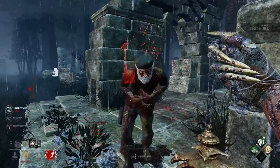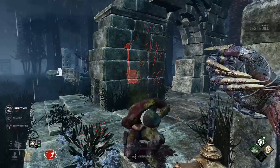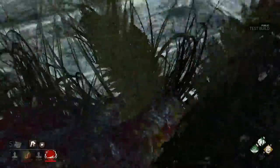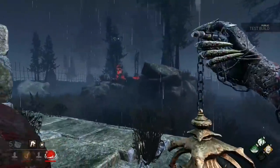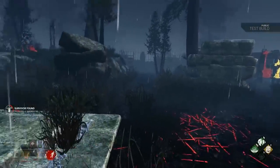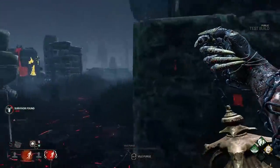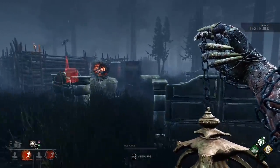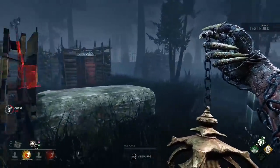Sometimes you'll chase a survivor around an area where it's too hard to get into full stream on them. Even so, a small amount will put a survivor on a timer at absolutely no effort to you, so at least cover a pallet or window they will use with Vile Purge. Because you're a standard move speed killer, you can actually just chase normally as if you were Wraith or some other killer without a direct attacking power. Spirit Fury and Enduring greatly enhance your effectiveness during this.